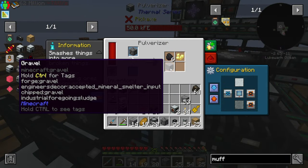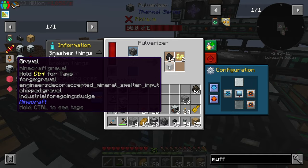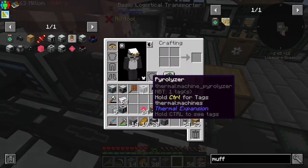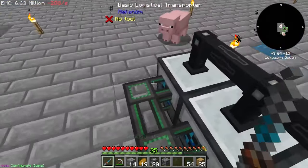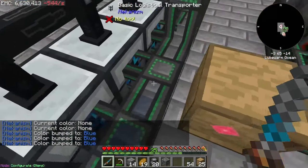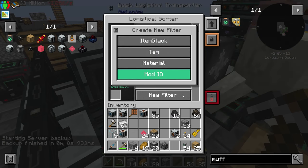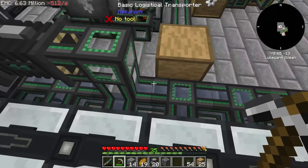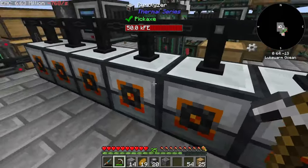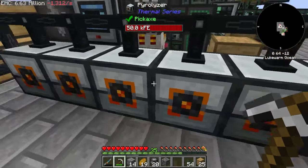Tier 2 is a bit tricky because we have excess materials that we need to filter out. Good news is we can use sulfur back as fuel, so technically we only have gravel as an excess. To filter the coal, we need our refrigerator set to two items — pick one color, let's say blue — then filter: item stack, coal, set to blue, save. Now coal will only go to the blue pipes, which is one of our pyrolyzers. Set the single stack to on since we want to distribute all the coal into these pyrolyzers evenly.